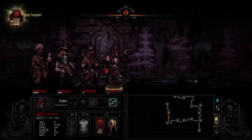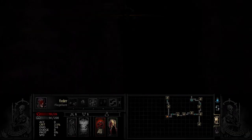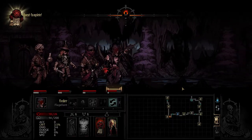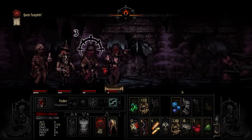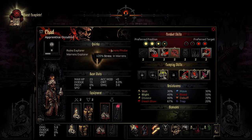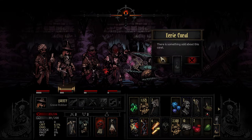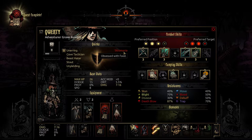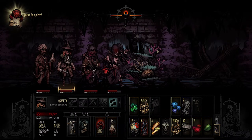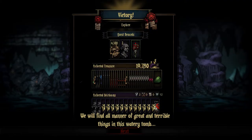We're almost there — we'll be fine, we got this. We're getting rid of one of these quirks. Yes please. And here it is. This is scary music. I wanted to get rid of this so I can actually take you to the Warrens — someone's favorite place. Nice. Obsessed with food really sucks, but you know what — I can actually get rid of that right now. Let's get out of here. We did it! Mission complete. "We will find all manner of great and terrible things in this watery tomb."